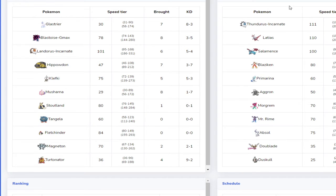Naturally, with his weakness to Glastrier you'd think I would run trick room. But his max speed is 179, and my max speed is 90 — and 90 doubled is 180, which is one more than 179. I also happen to have a priority Tailwind user, so this is kind of a meme that would actually work.